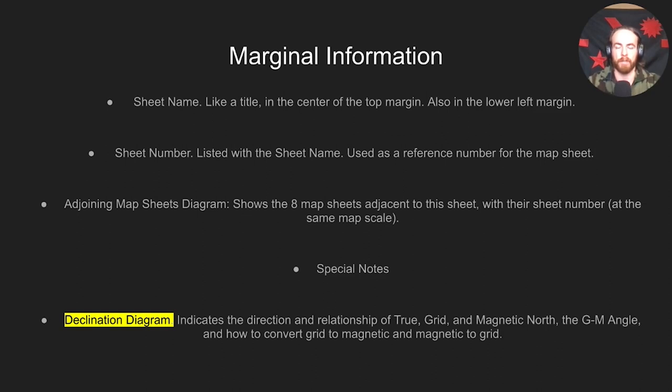The scale section gives the scale used on the map and shows distance in miles, meters, and yards — you're generally going to use meters because that's how the military works. The contour interval tells you the vertical distance between contour lines on the map. The unit imprint tells you who made the map — not really important. The grid reference box tells you the two-digit grid zone designators and where the boundaries are between grid zones on the map.